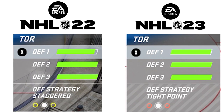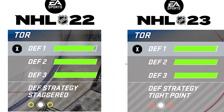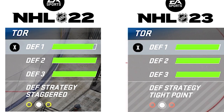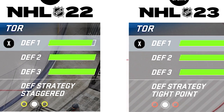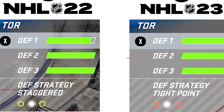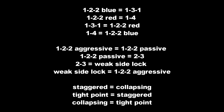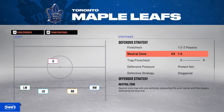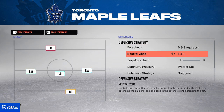One important thing to mention: strategies at the start of NHL 23 are glitched — it affects only defensive strategy, neutral zone, and forecheck. In NHL 22, staggered was the second dot; in NHL 23 the second dot is tight point, but it still acts like staggered. The dots are misplaced. On screen you can see all the glitched affected strategies: the left side shows what you select in the game, the right side shows what you actually play with. For example, if you play with staggered you're actually playing with collapse. To run my strategies in-game right now, you need to select 12 aggressive, 131, and staggered — which gives you collapsing, 122 red, and 122 passive.